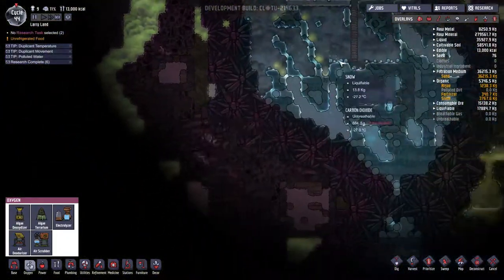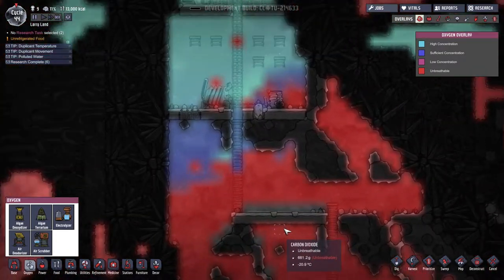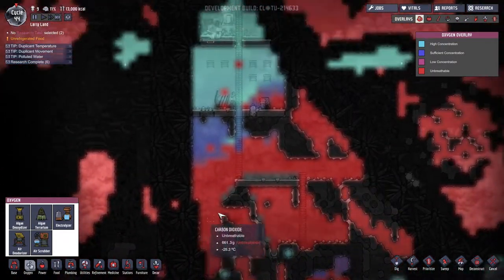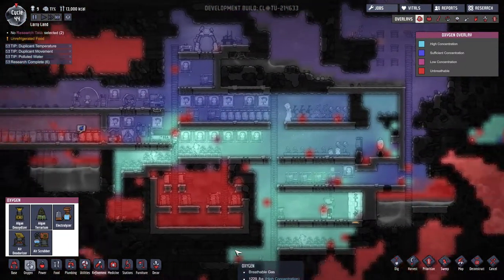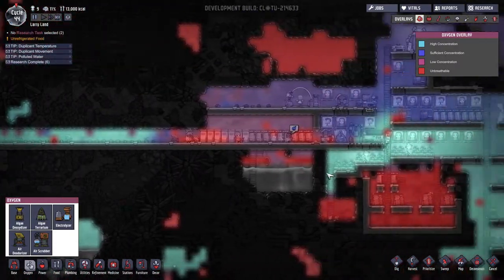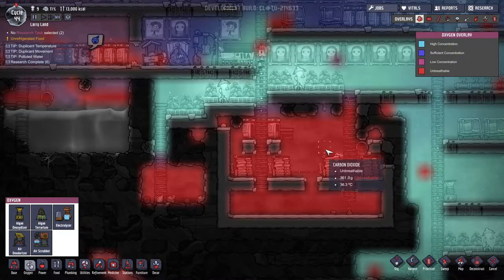Now we can build the air scrubber. I think we want to build an air scrubber down here. Yeah, I think so. Our base is doing very well on the oxygen front, to be perfectly honest. Or we could build an air scrubber in here, actually. Let's just try it out. Let's build one down here.